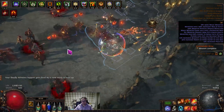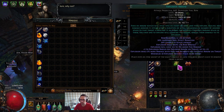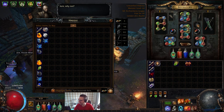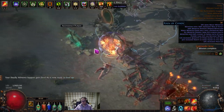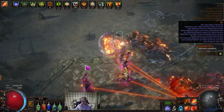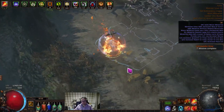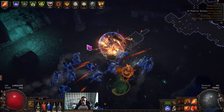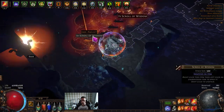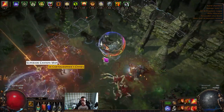Also got my first Explosive Arrow gem up to 20/20 and used a Vaal Orb — super lucky, went to 21/20. I also crafted an amulet with plus one to fire skill gems, which puts my Explosive Arrow at level 22. If I can find a six-link bow with plus two to socketed bow gems, that takes it to 24, which is a massive damage increase. The damage is fine as is, but I'd like overkill damage so that even when I die the totems can carry almost every encounter.